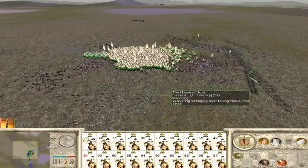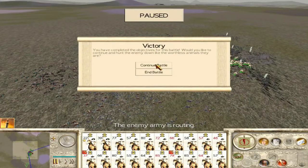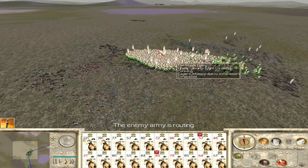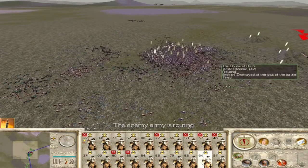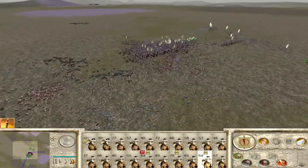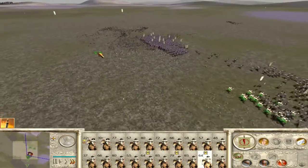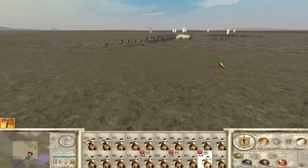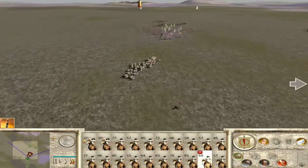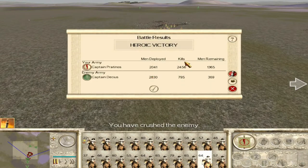They're easy. We lost a ton of guys, but this is very hard difficulty. You could just continue getting units and killing all of the Romans out there — I think that's a very cool thing to do. Poor Romans, when they find an army full of cavalry. On very hard difficulty it's going to be harder and they're going to take longer to route, so you're going to take a lot of casualties. Let's exit the battle — they killed 800, we killed 2,400.